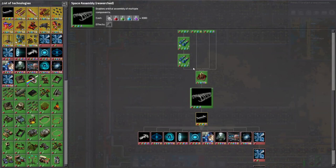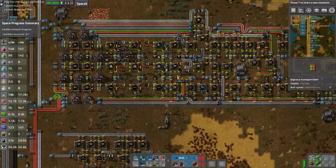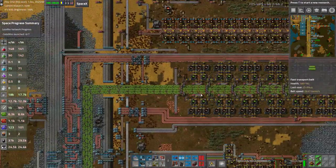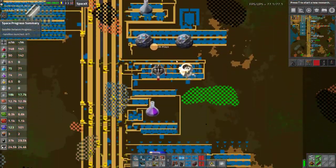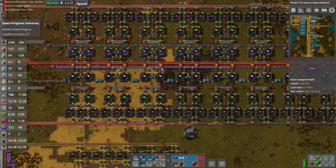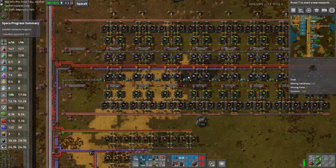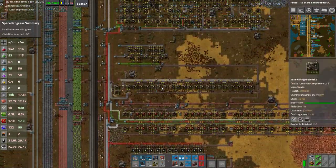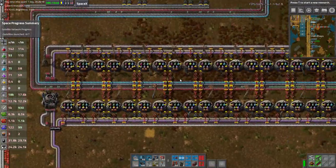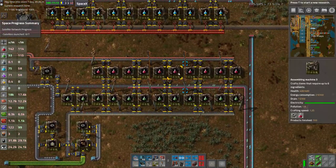Alright, that research is done — turn off research for a bit. Basically everything is upgraded but green circuits aren't at assembler three, which is just going to make our whole resource problem worse. So we chew out what green circuits are left and there are none left.